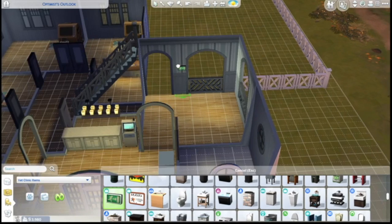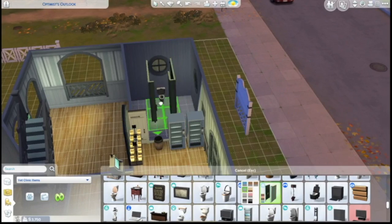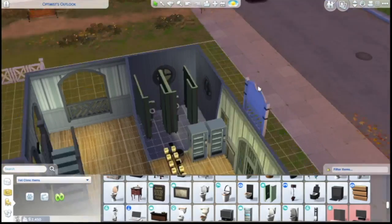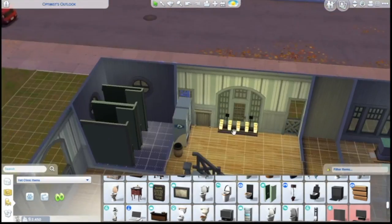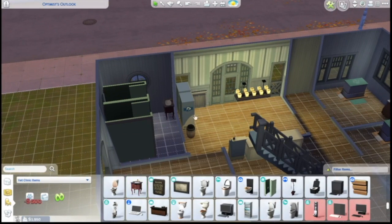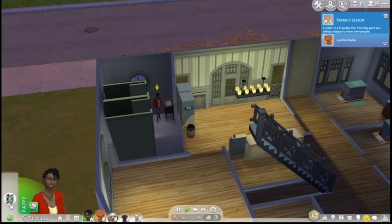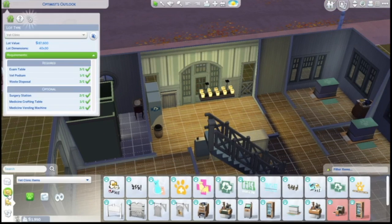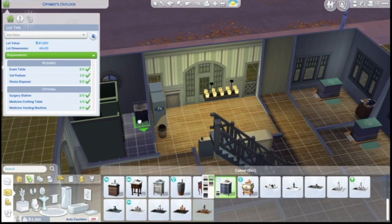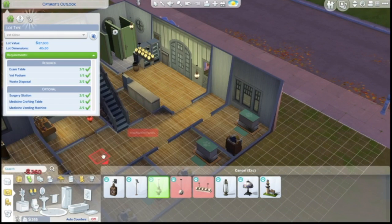Moving downstairs into the actual clinic area — we put up some signage, then work on the bathroom area using stalls and a couple of sinks. I wish the stalls had fit more perfectly into the room, but I made sure she's able to use the sink and the bathroom even though they're pretty close together — there's about half a tile available. And lighting — everywhere gets a light.